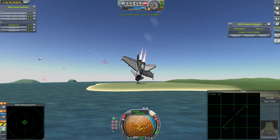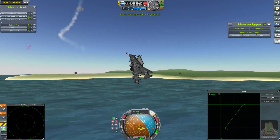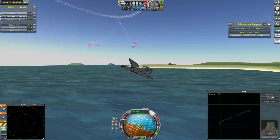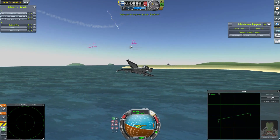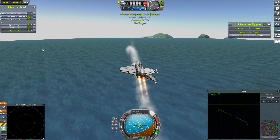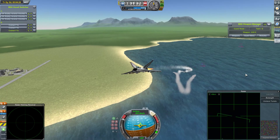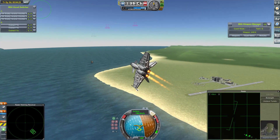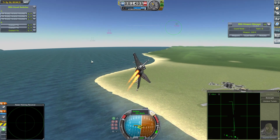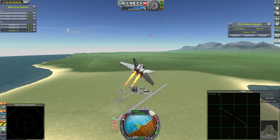Jebediah still twisting and turning. There we go — a little smattering. Loses the air intakes. Jebediah's craft is unfortunately doomed. One of the other Club Tails is in a bit of trouble as well — Valentina Kerman. Daffy Kerman in the last remaining healthy Club Tail, popping some countermeasures, having a bit of missile trouble. Coming around, has Sidewinders armed, launches a pair of them — this is a perfect range for it. Maybe not, actually — can't quite get them to hit.